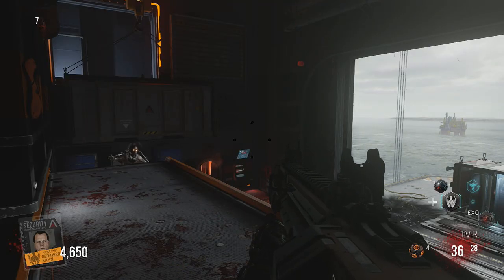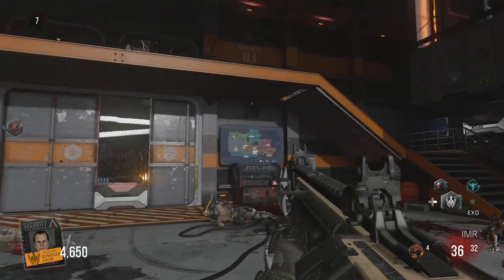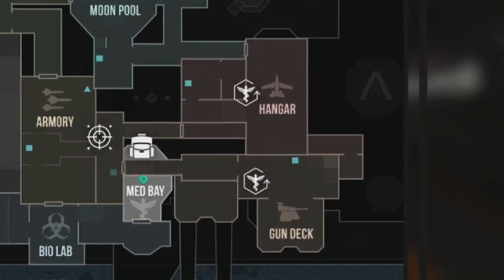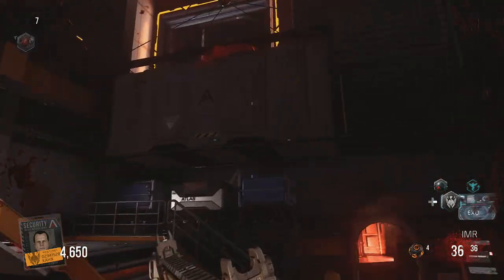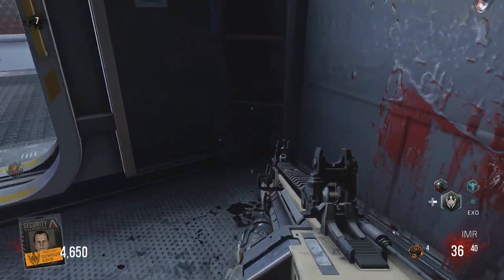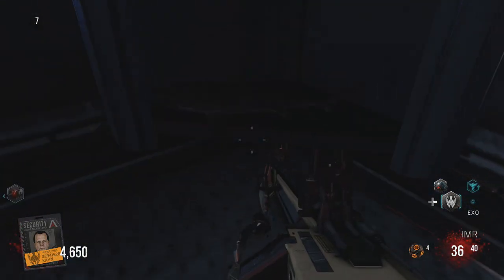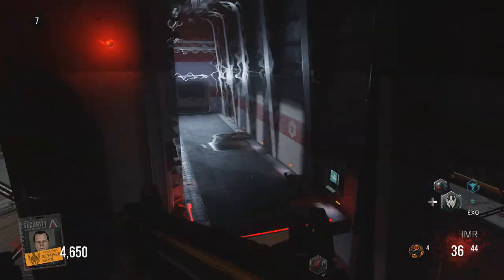Shark number two is going to be between hangar and gun deck. This is one of the possible spawn locations. You're going to need to go up to a little corridor that's in between hangar and gun deck, and it's going to be in the corner here. We'll lay prone so you can see it. All you have to do is click it — you're going to get another musical chime — and that's it, shark two has been collected.